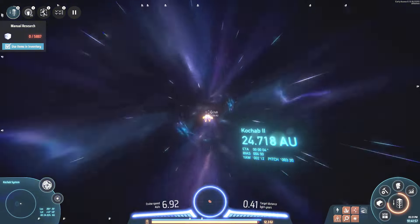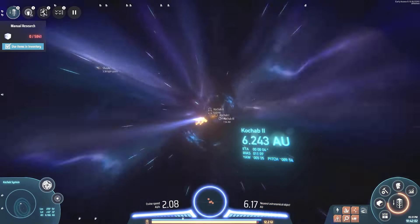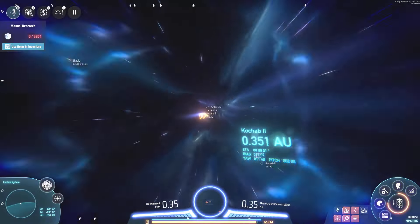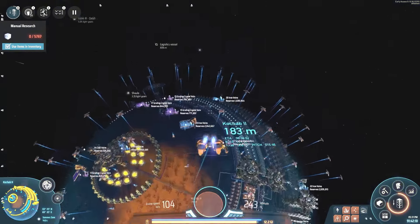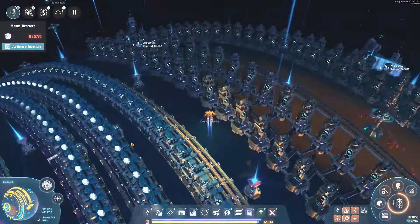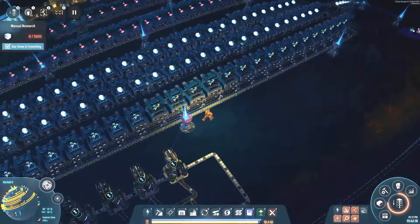There are two things you need for a Dyson Sphere: lots of rockets and lots of solar sails — and lots of patience. Warp engine deactivated. Alright, here's our Dyson Sphere components — what's not being fed here? We don't have processor chips down here yet.